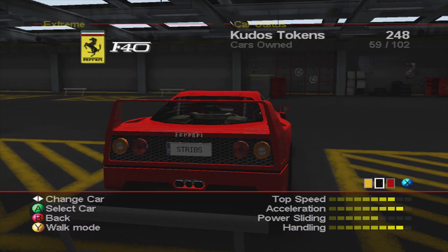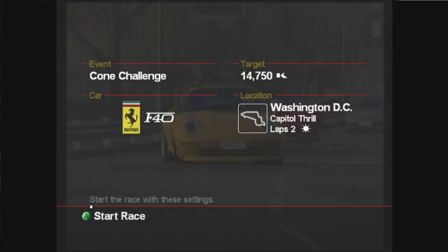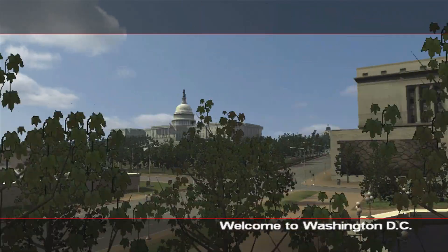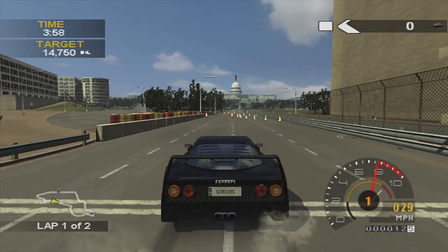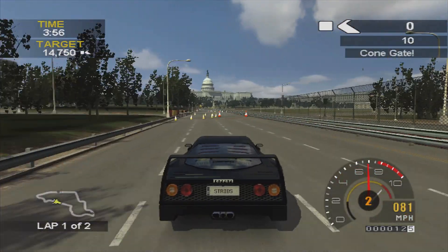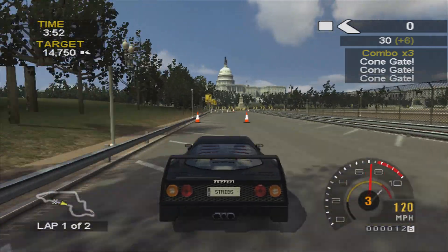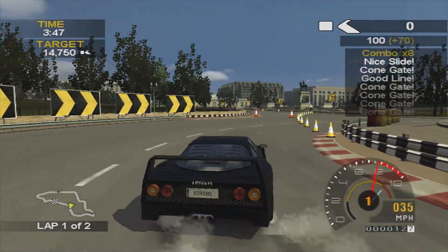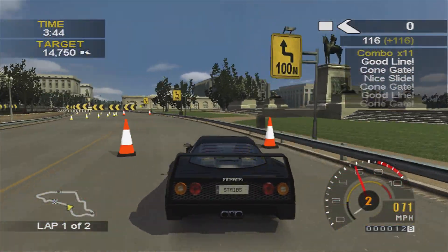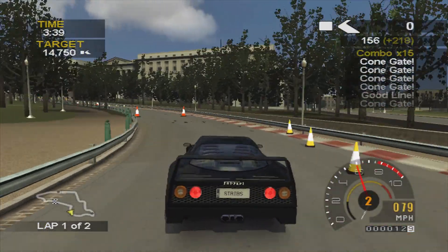The final event for this episode is a cone challenge. You can use the F50 or the F40 — I personally like the F40 because you can get it to power slide when you want to; it's very easy to keep the combo going between cone gates. That said, this cone challenge is actually one of the easiest ones we've faced so far. There are no complicated sections requiring you to link cone gates in complex ways — for the most part you can get away with just conservative driving through the cone gates.